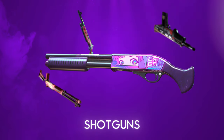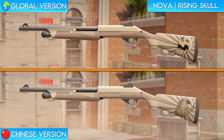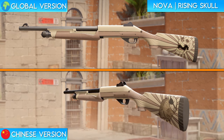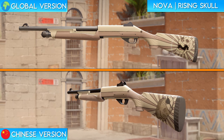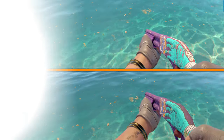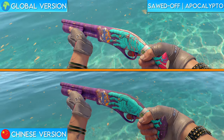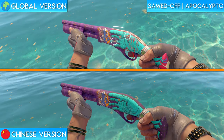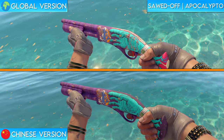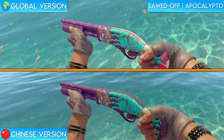Now let's move on to the shotguns. The Nova Rising Skull is the first shotgun on the list, and funnily enough, you actually can't see the design change in first person. If you take a look at the global version of the skin, there's a massive skull on the stock of the weapon. They completely redesigned this as a man with a face covering and an eyepatch on the Chinese version. The Sawed-Off Apocalypto is one where they had to make quite a few changes to fit the guidelines. On the global version of the skin, there's a lot of bones protruding from the zombie hand, as well as a lot of blood coming from it. All of the blood and bones were completely removed, and they even reconnected the broken fingers to make it less gruesome.